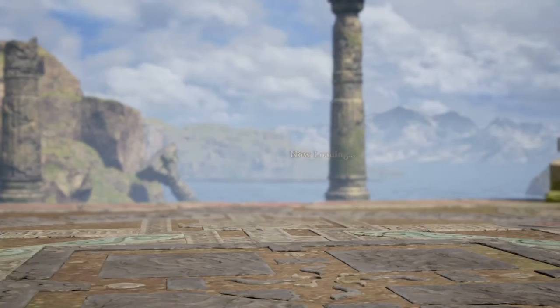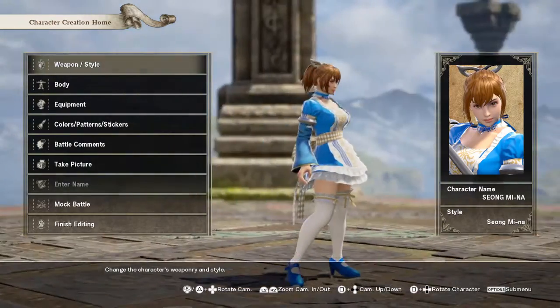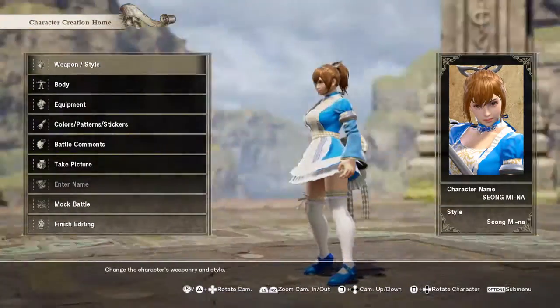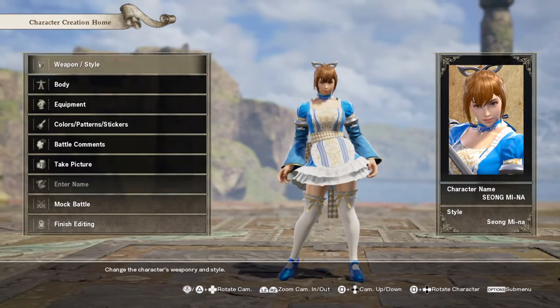Alright, the Maid outfits. So I made Maid, because why not? Got a bluish Mina here. Kind of Alice in Wonderland, but not really. Looks nice though.